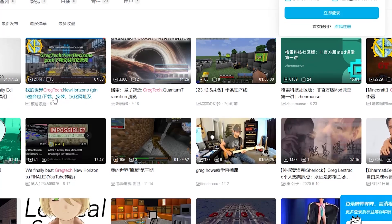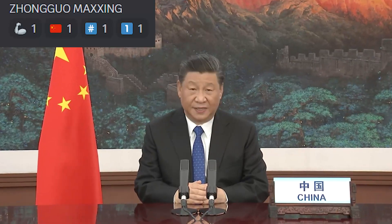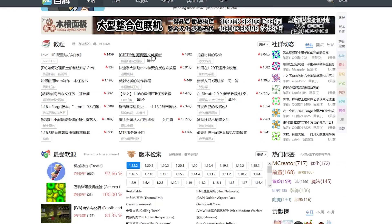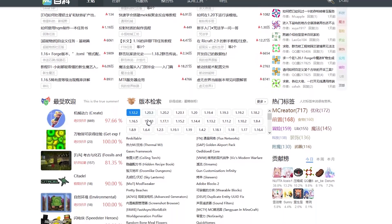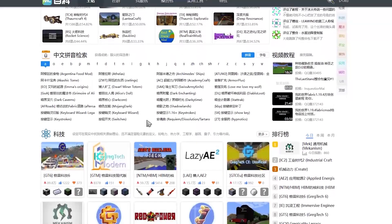In the last few years, GregTech has gotten extremely popular in China for some reason. It is quite a weird phenomenon, because our glorious leader Xi Jinping has blocked access to the Western Internet to the Chinese people. But the Chinese have managed to create their own version of CurseForge. It is called MacMod.China. And what can we find on the first page? GregTech.